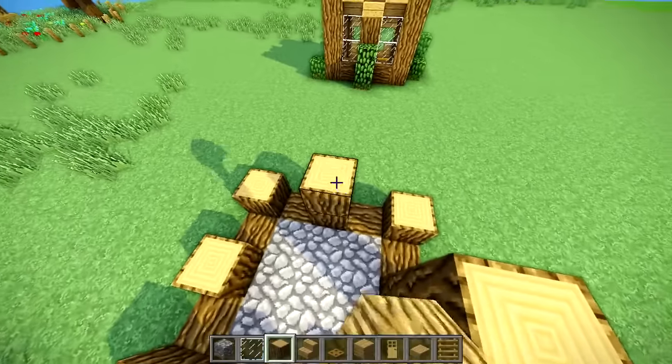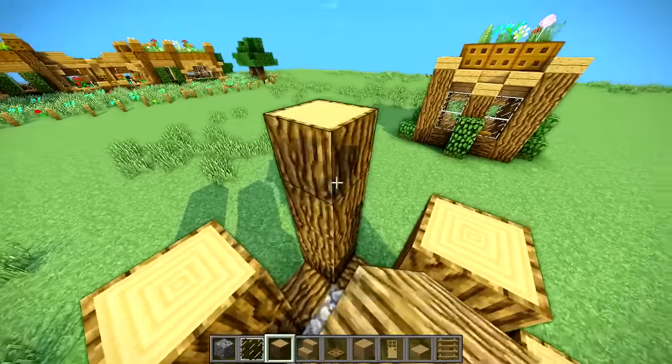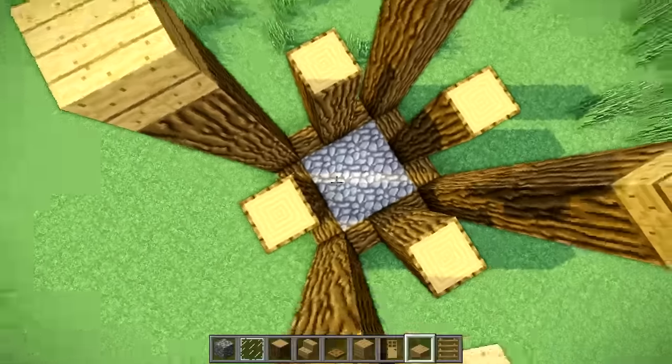We're going to make these a total of three high. These little interior ones we're going to make four high. Then we're going to place an oak wood slab on top.